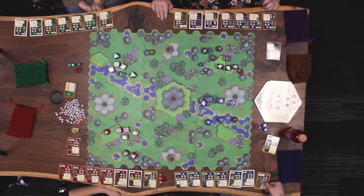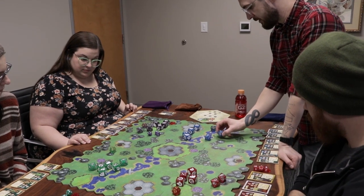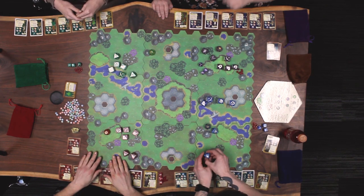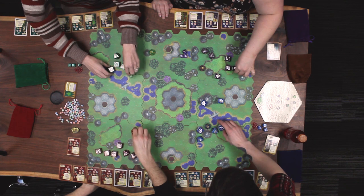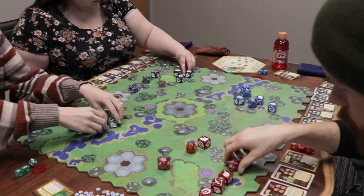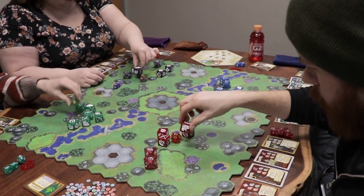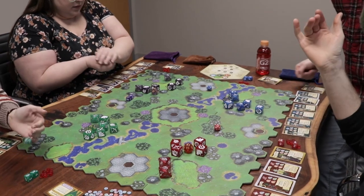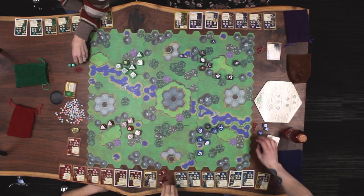Next we're going to place our armies — go ahead and place your units on any of the hex tiles. Normally there's a bit of strategy involved, but since we're just getting started we'll move forward. Let's all roll a d20 to determine who goes first once we're all placed. Two — beat that. Twenty! Nobody's going to beat that, so Zach, you go ahead and go first.